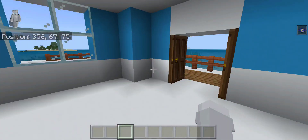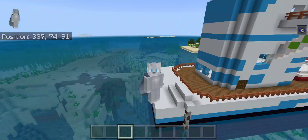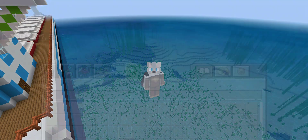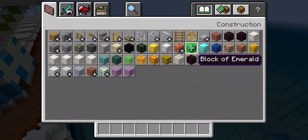So the point of this video is to make a fishing vessel. Yes, a fishing vessel. What I'm going to do is use red. Yes, I have classic textures.